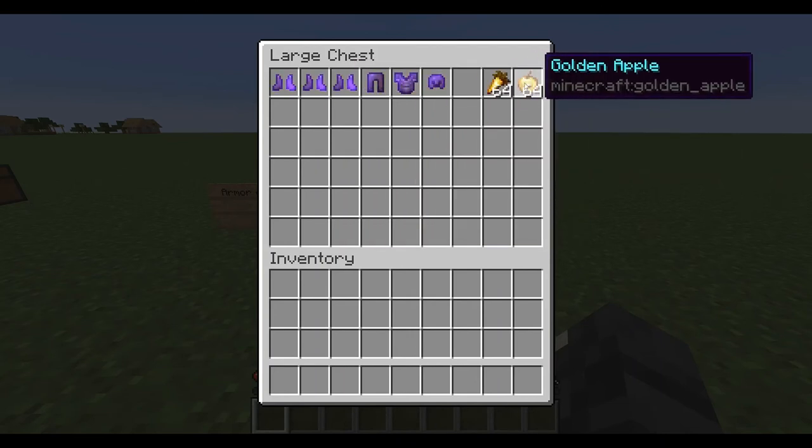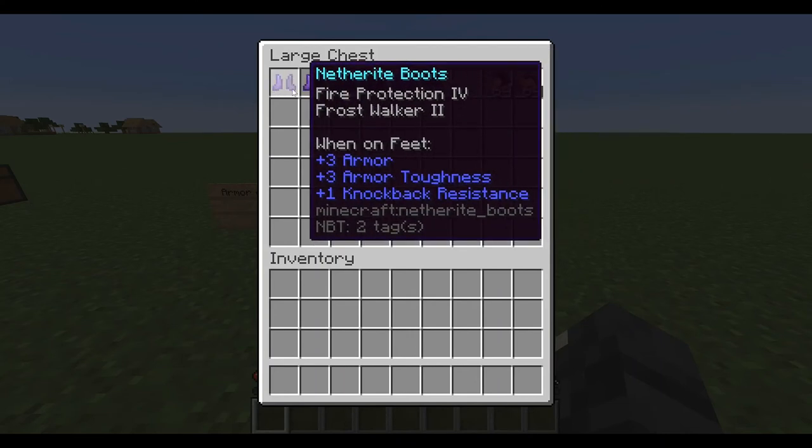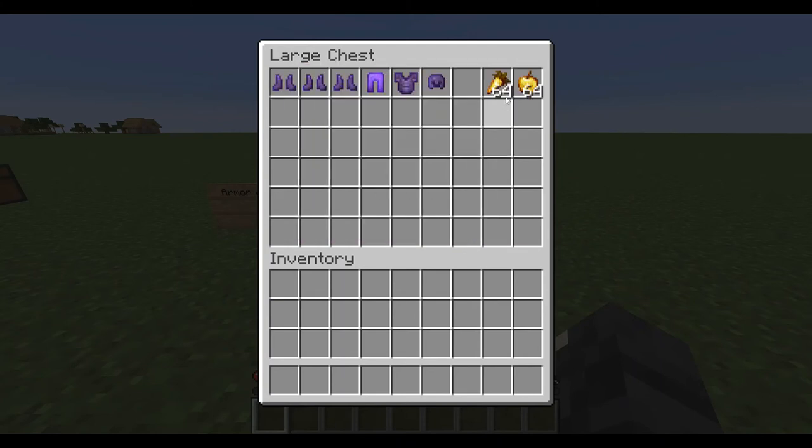Just have food because if you get in lava and you have a fire protection piece of armor, you can just eat food. As long as it's decent food, you just won't die — you'll run out of food before you die if you just keep eating.